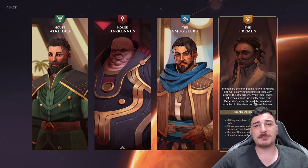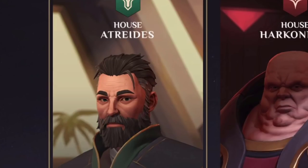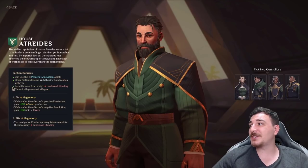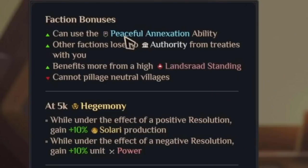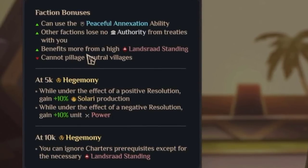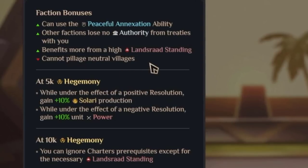There are four factions you can choose to play as: the Fremen, the Smugglers, House Harkonnen, and House Atreides. Because we want to play the good guys in this story, we'll be going for House Atreides. Each faction has unique bonuses, and for Atreides we can do peaceful annexation of sieges — territories you can control — other factions do not lose authority from treaties with you, and you get more benefits from having high standing with the Landsraad.